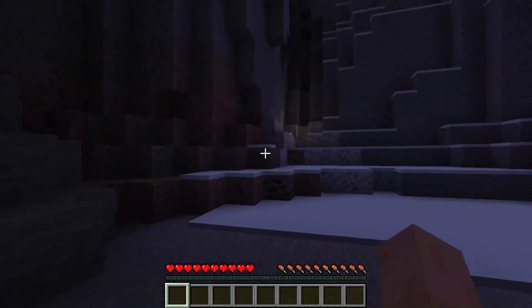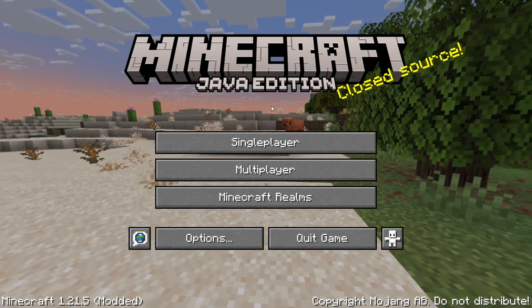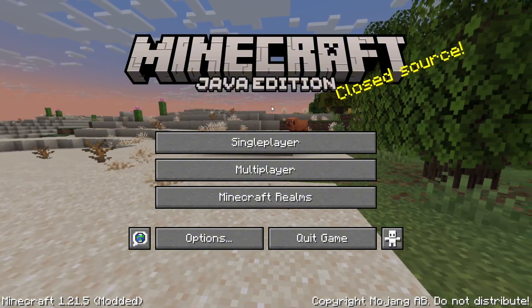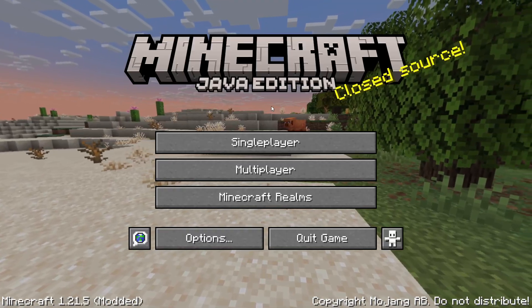That's it — you can teleport in Minecraft 1.21.5 like a pro. Like this video for more Minecraft hacks, subscribe for weekly gaming tips, and tell me: where are you teleporting first? Drop it in the comments. Keep warping, and I'll see you next time.